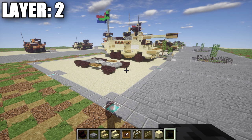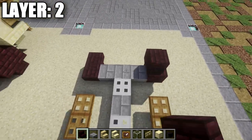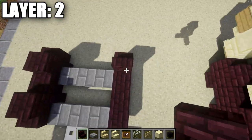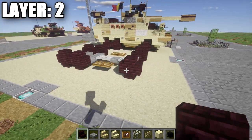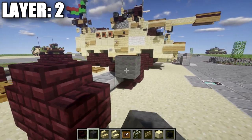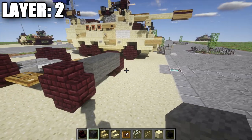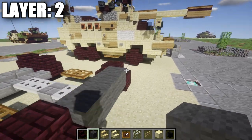Moving on to layer two. Start by placing two narrow brick stairs back-to-back on top of all the narrow brick upside down stairs, creating a total of six wheels — go around to each set of upside down narrow brick stairs and build on top of them. Once done, grab some gray wool and place down a row of three gray wool between the narrow brick stairs up in the front.